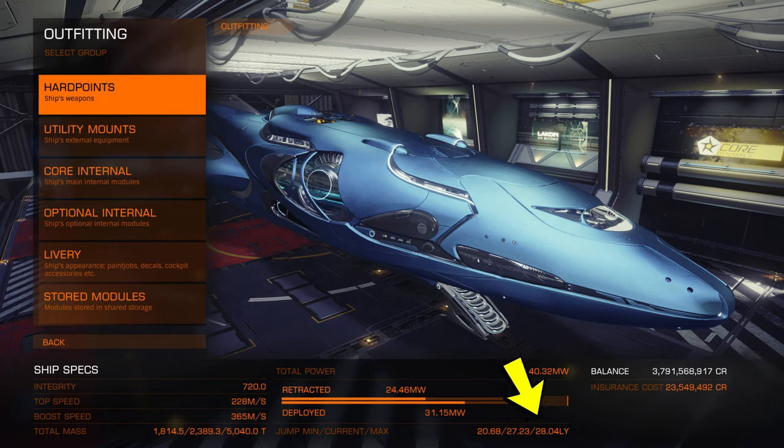Next to that you will see your balance and rebuy cost — they put that everywhere. Okay, let's get into weapons now, shall we?